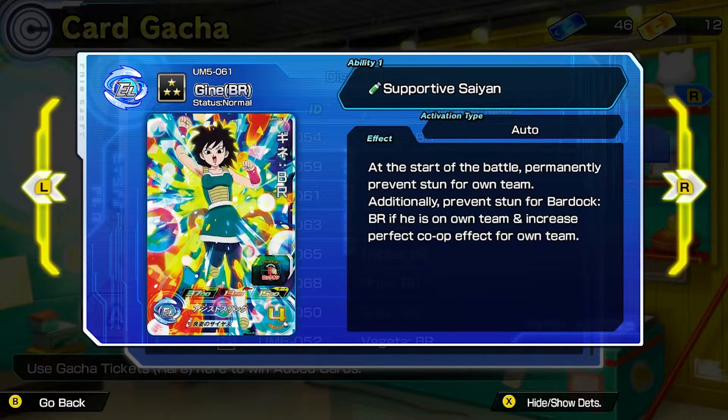Then you have Ginace — I might be pronouncing the name wrong, not sure if it's Giant or Ginace — but she's a Support Saiyan. At the start of the battle, permanently prevent stun for own team. Additionally, prevent stun for Bardock BR if he is on own team, and increase the perfect co-op effect for own team as well. Pretty cool — obviously if you've seen the movie you'll understand why these cards function the way they do.